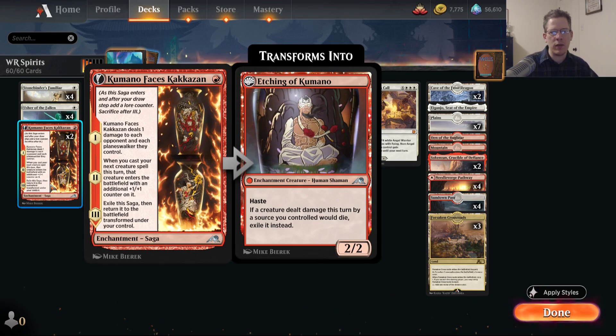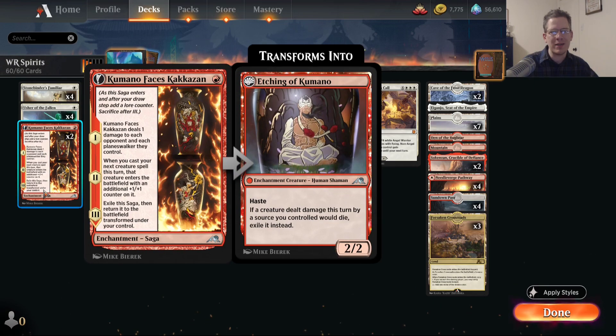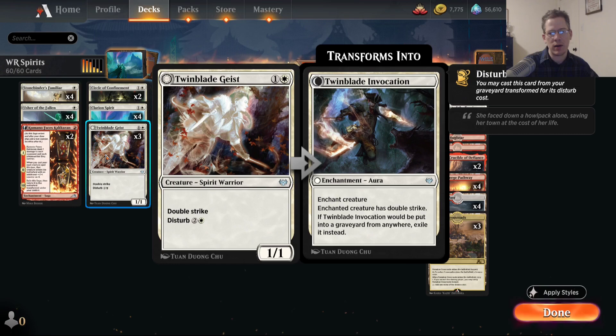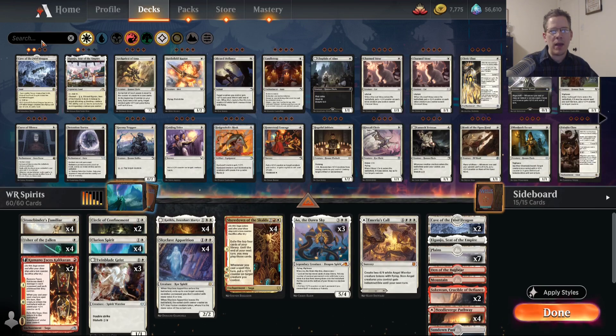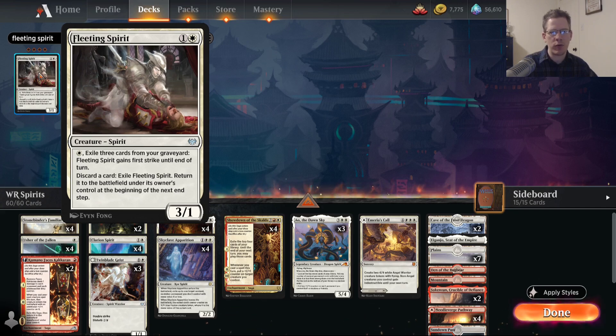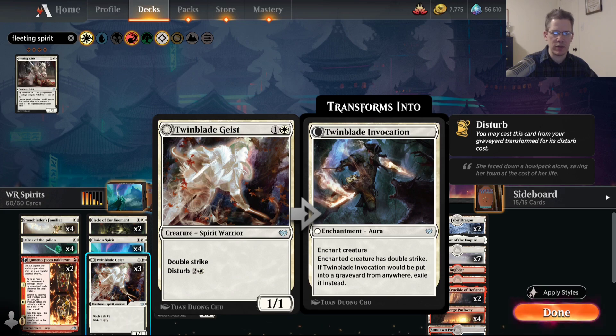There are a couple things to note about this card, though. When you get to Chapter 3 and it exiles and then comes back to the battlefield under your control, it's got haste, so it can attack right away. But it's leaving play and re-entering play, so it is going to trigger Stonebinder's Familiar — you do get a counter off of that, which is nice. The second chapter gives the next creature spell you cast this turn an additional +1/+1 counter. That's informed my choice of two-drop: I'm choosing to play Twinblade Geist because it's got Double Strike inherently, so the +1/+1 counter is better.